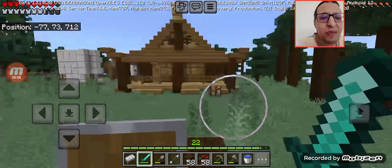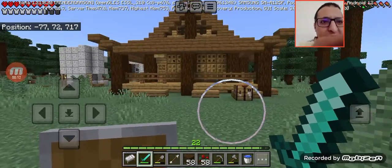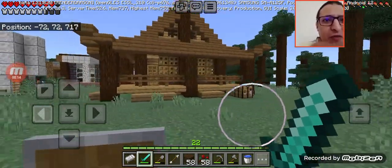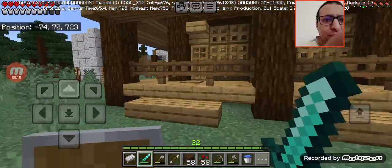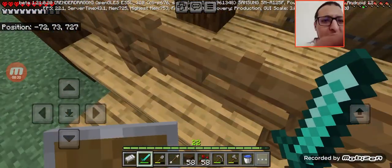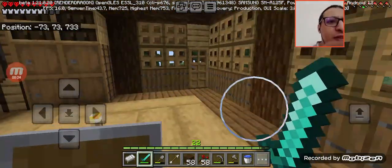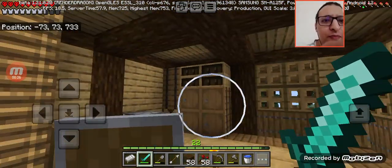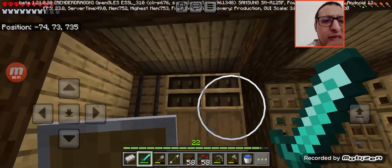In the last episode I ran out of screen space and couldn't show you the whole building. So basically this is it right now — I finished it. I added some pressure plates to make it easier for me to access the inside. This is how it looks. I made some barrels, a furnace, and bookcases.